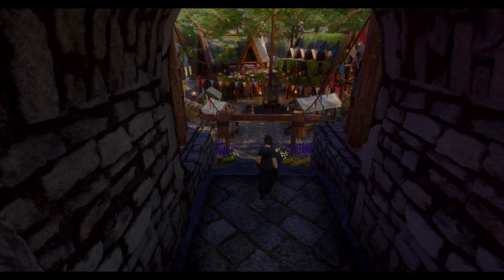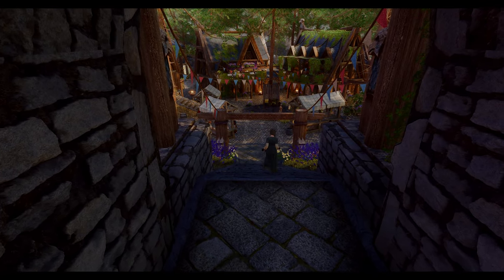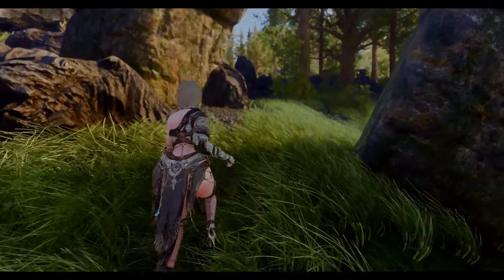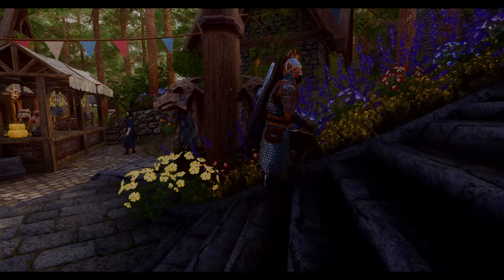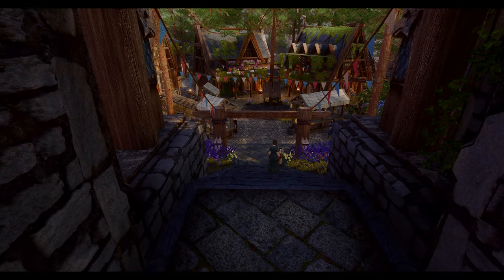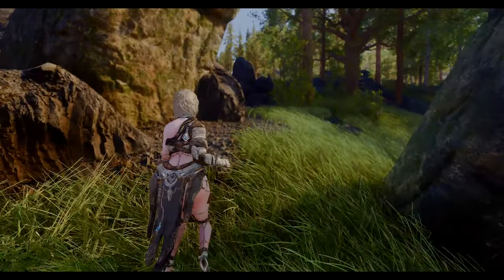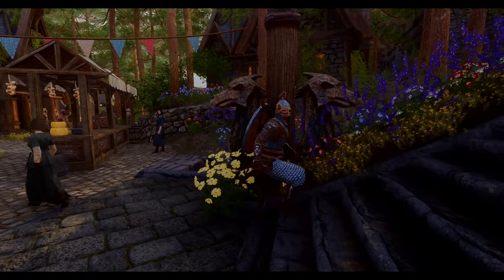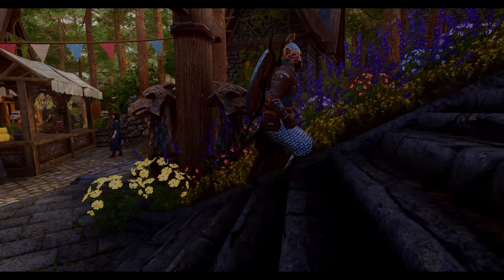Among the animation mods, EVG Slope Animations has significantly expanded Skyrim's movement in 2024. This mod introduces new dedicated animations for traversing slopes like stairs and hills, using appropriate steps for climbing up or down. Both NPCs and players now use these new animations when navigating slopes, creating a more realistic movement experience in Skyrim.